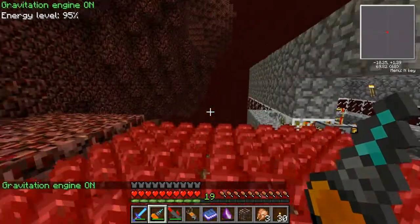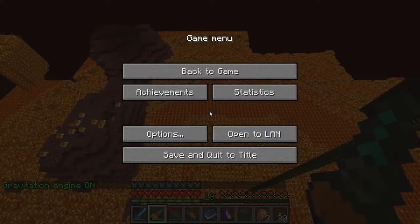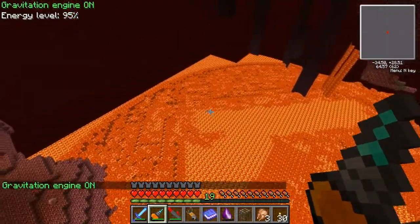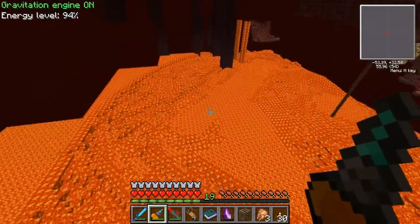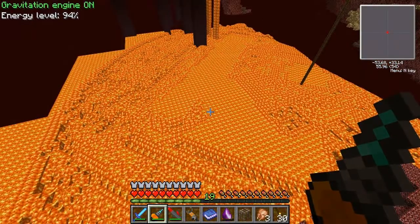While we're here, let's take a look at our nether lava. Let's give it a second to load. It is beautiful. Now that we have Tesseracts, there's really no need to hook up a tank, but since it's already there I'm not going to get rid of it right now.